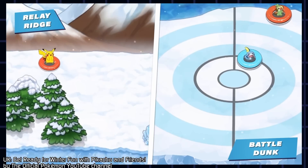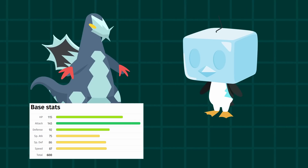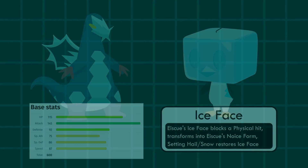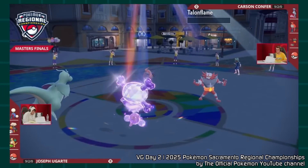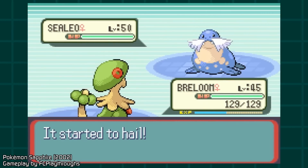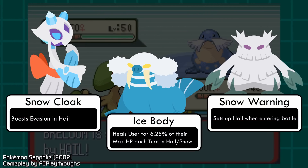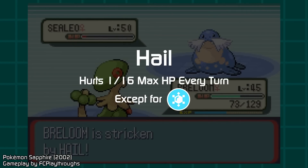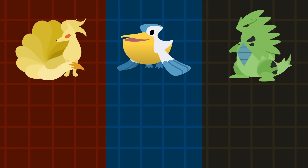Pokémon has continued trying other ways to make Ice types more worthwhile. Other than min-maxing stat spreads and giving strong abilities, the dynamics of a battle can be changed with certain moves. We discussed how attacks don't really help Ice-type Pokémon, but what about status moves specifically dealing with Ice types? Hail was first introduced in Generation 3, dealing chip damage to everyone on the field except Ice types. The next generation added weather-related abilities, but there was no specific buff across the board — just a lack of a penalty.